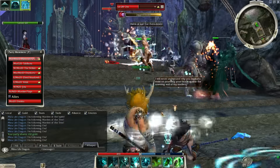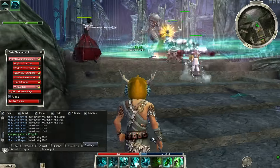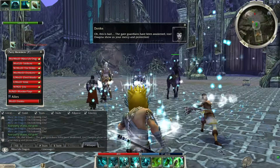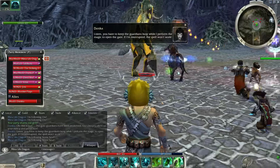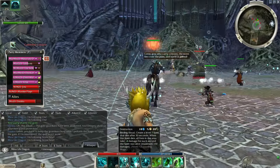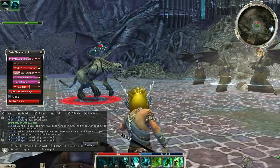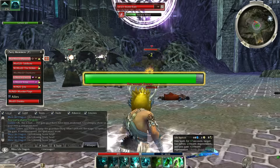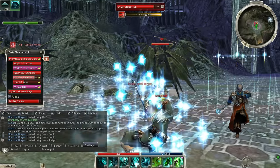He's dead. Get a Life Siphon on him. Oh this is bad — the gate guardians have been awakened. Oh, the gate guardians. I have to keep the guardians busy while they perform the magic to open the gate — if interrupted the spell won't work. Oh god, this sounds like a whole lot of fun. There are no corpses around here — I guess because they're made of stone, which makes sense really if you think about it.